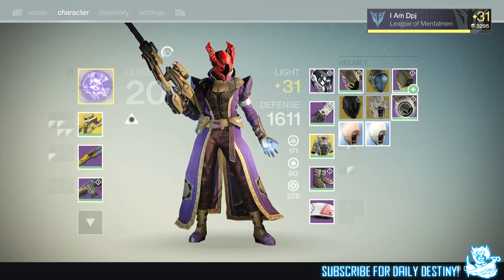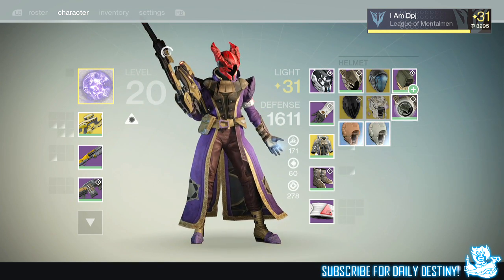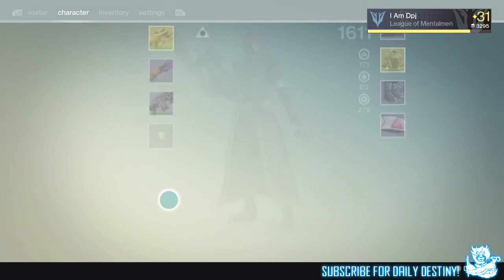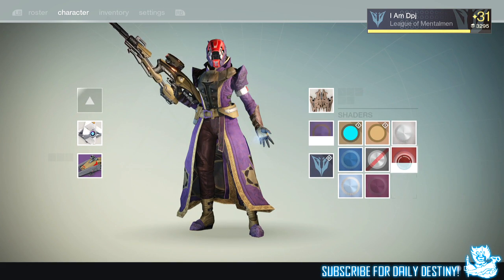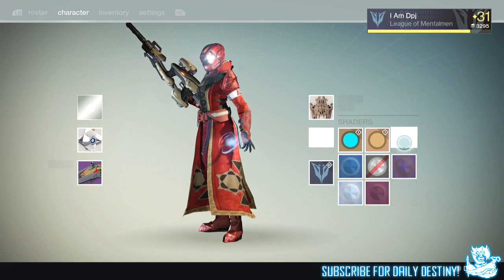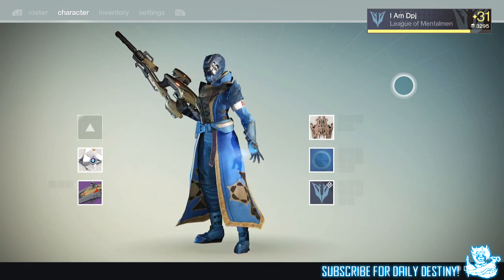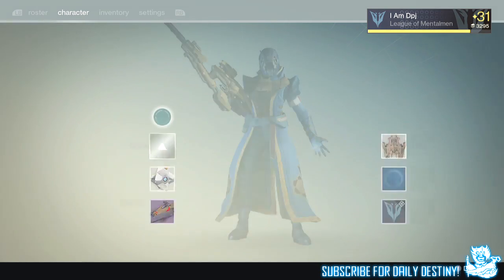Let's try this Dead Light Hood on and see how it looks. I'm not sure about the shade I'm wearing — I don't even know where I got that from. Let's try something else. Let's try God of War — see how this looks. Looking sexy! Let's try Double Banshee — looking good. I think I'll keep that one on.